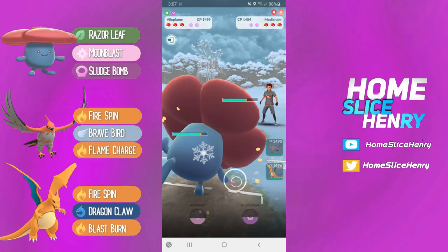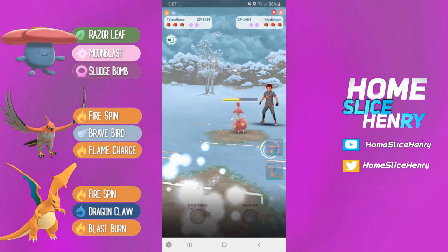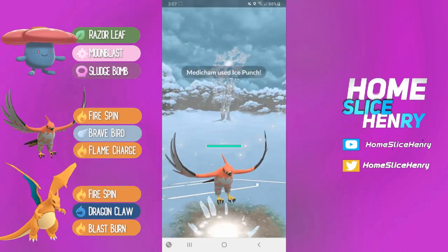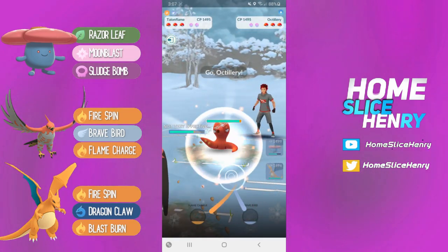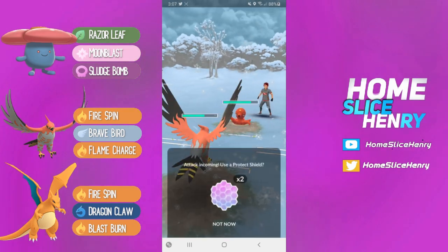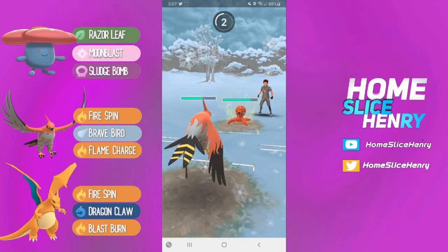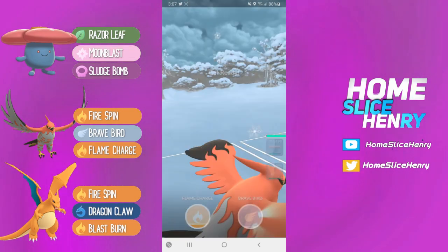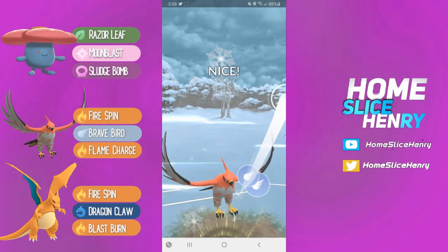We want to get some Razor Leaf damage in and try to catch the charge move onto Talonflame, which we are able to do. This is fantastic because Talonflame can tank that Ice Punch, and we bait out an Octillery. Octillery, of course, has access to Octazooka, which will be doing massive super effective damage, so we have to let this go.